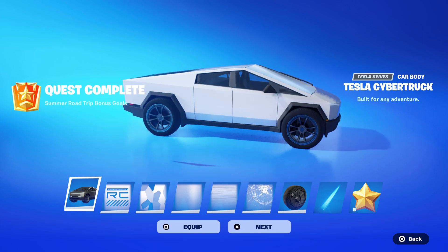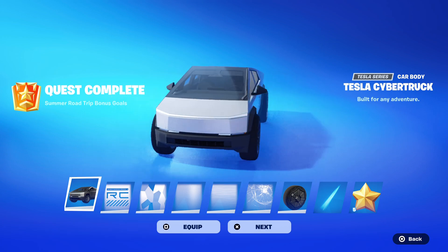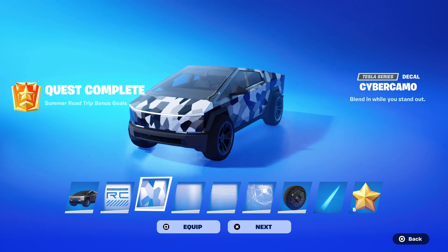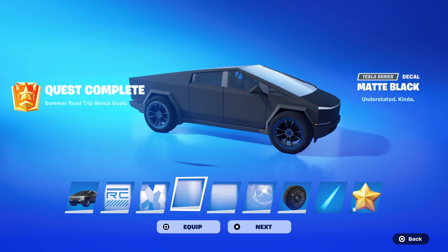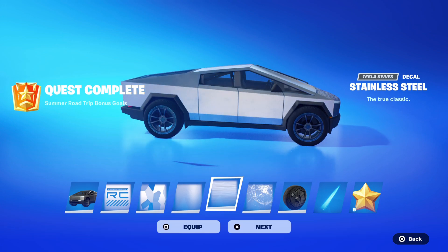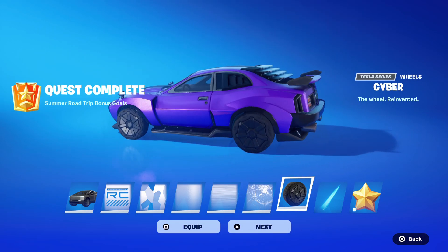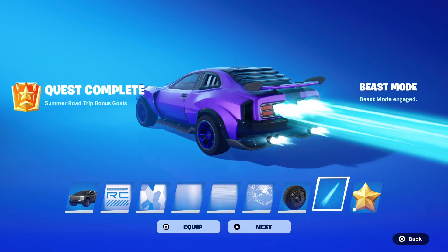When you complete the Tesla Cybertruck quest, this is the Tesla Cybertruck — this is the first one, the Badger. Then we have the off-road decal, the Cyber Camel, the Nate black stainless steel, and the best one, OMG. Then we have the cyber wheels which look good, and this Beast mode which I'll probably wear.